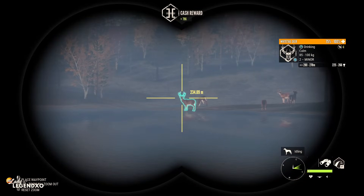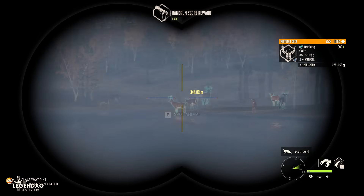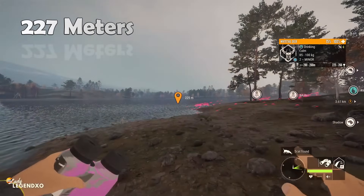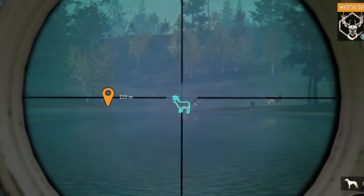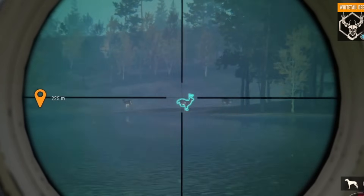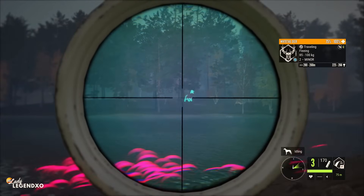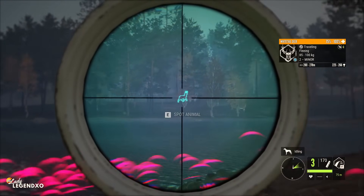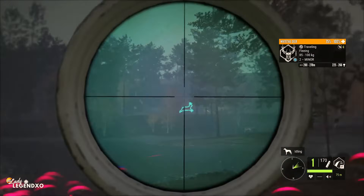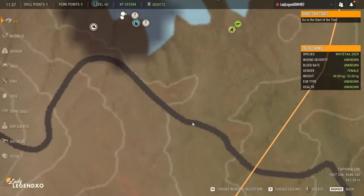Now we want to try and take a shot even further than 200 meters with the Rhino — that is not going to be easy. This guy is 227 meters. I'm going to aim... swing and a miss, and they are gone. The chances of hitting them on the run with the Rhino from over 200 meters are slim to none, but let's give it a go. They're just running super fast. Let's move on to the next zone.